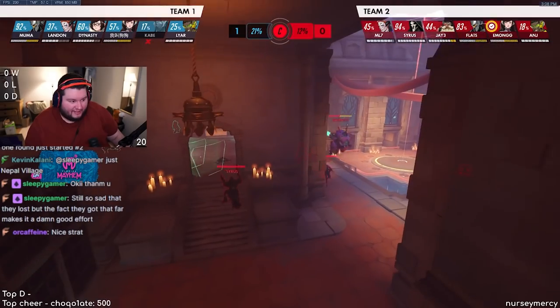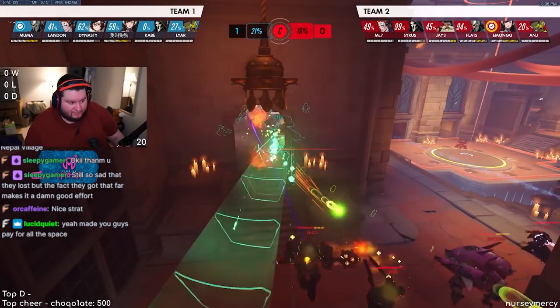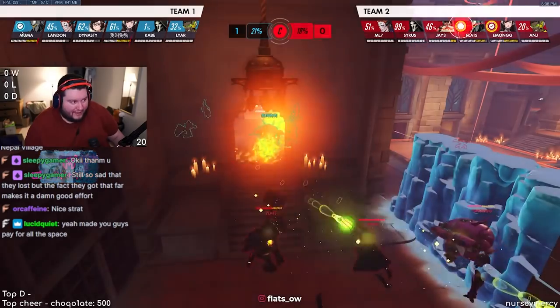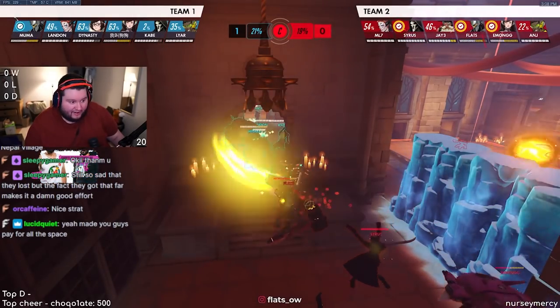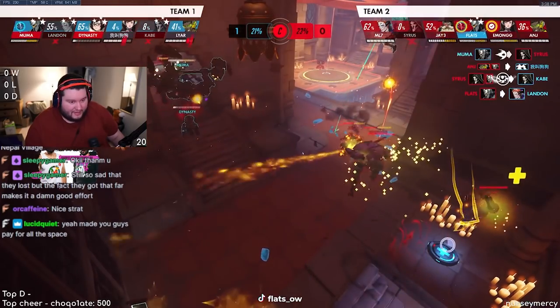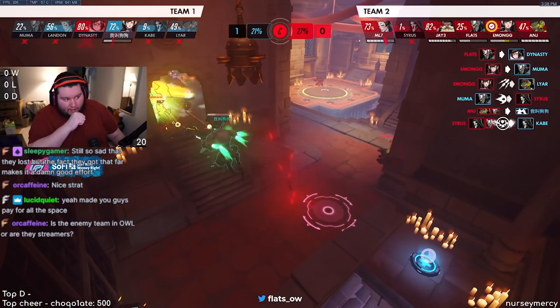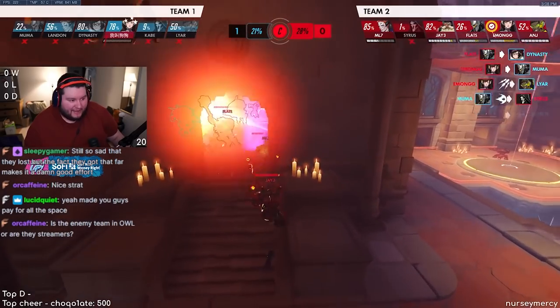Our call is to play left side — I say don't give them an inch. Muma goes for the shatter, but I had the same idea. Cyrus and I went deep, we trade shatters, and we end up winning the fight.